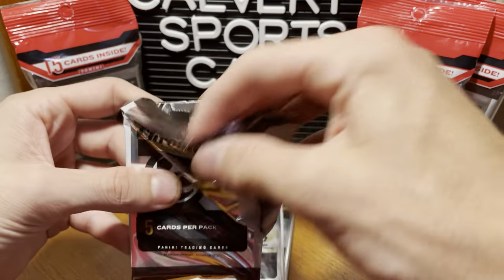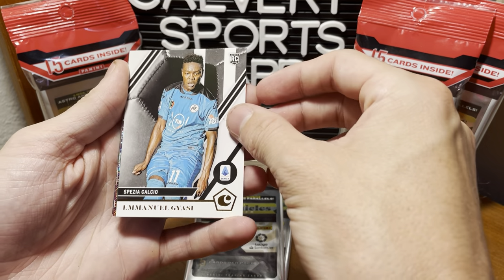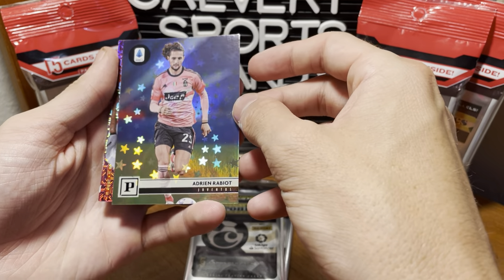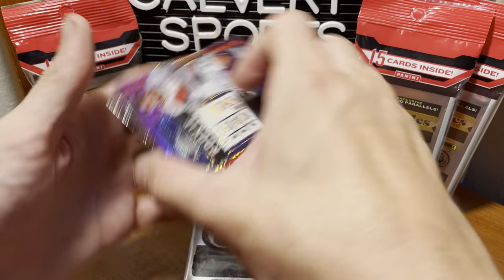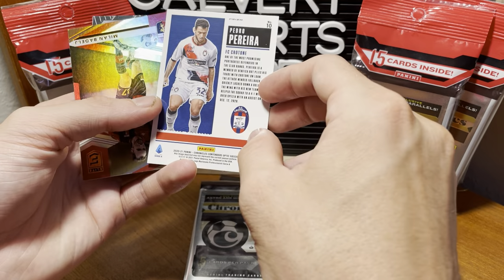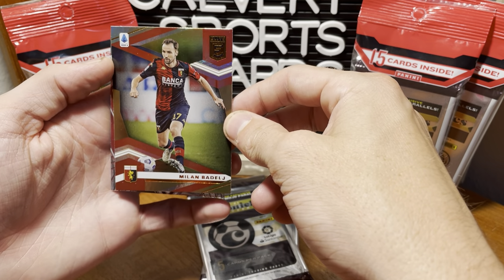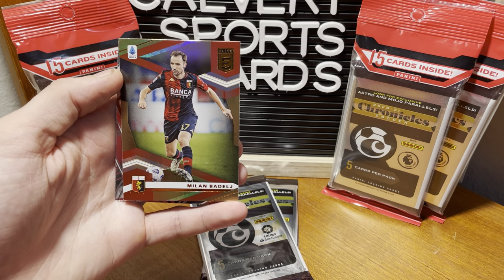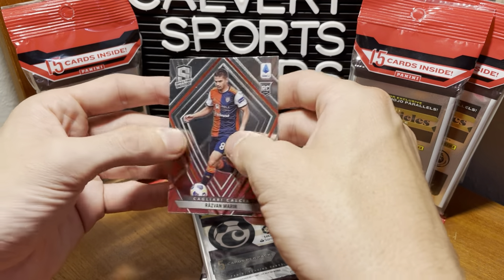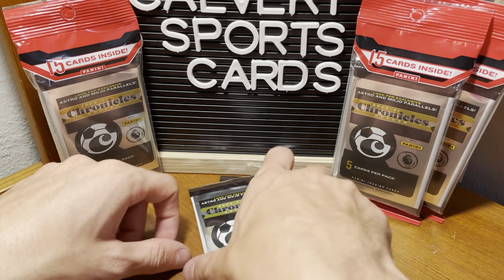We're going to go with Serie A first. Just like Chronicles with football, there's a whole bunch of different looking cards in here. Emmanuel Giasi, rookie — not too familiar with him. Adrian Rabiot — that's like a galaxy star print, pretty cool. We got an Optic Contenders mojo, Pedro Pereira — that's a really cool looking card. We've got an Elite Milan — I don't even know how to say his last name. And a Spectra rookie, kind of feels like a Chrome, of Razavin Marin. The Optic card's the coolest, probably not worth anything, but it looks great.